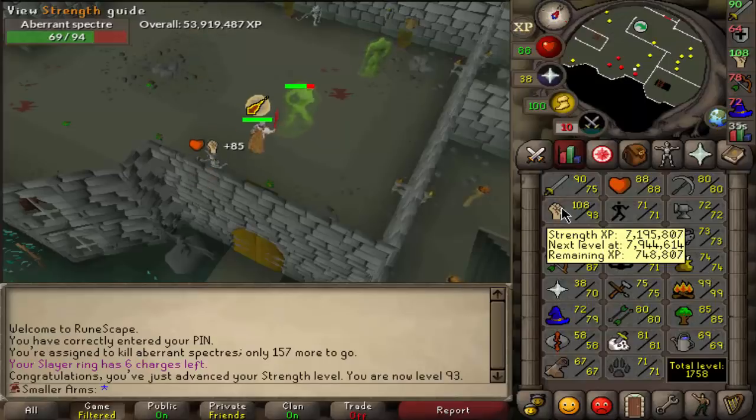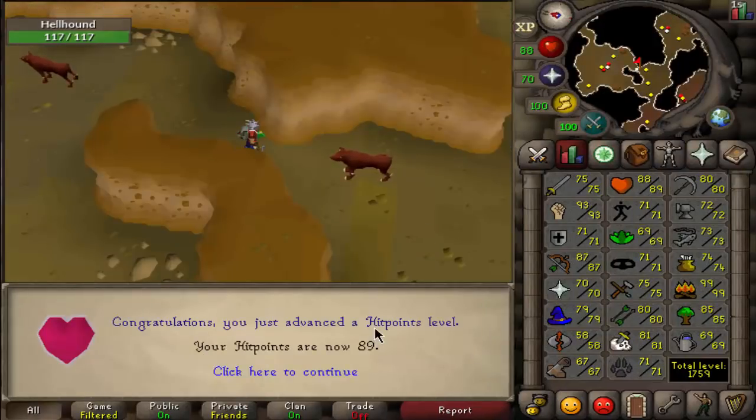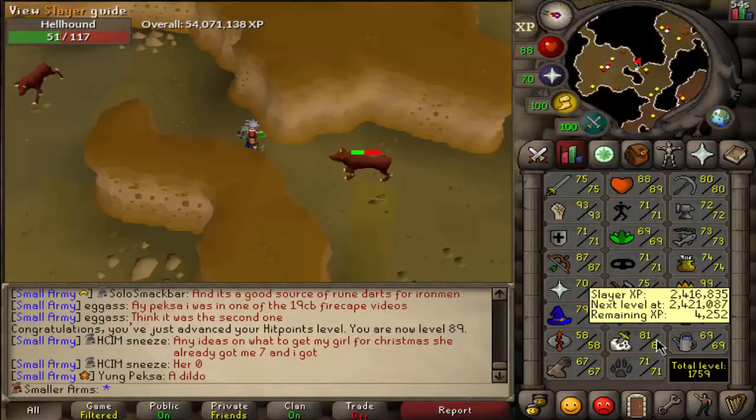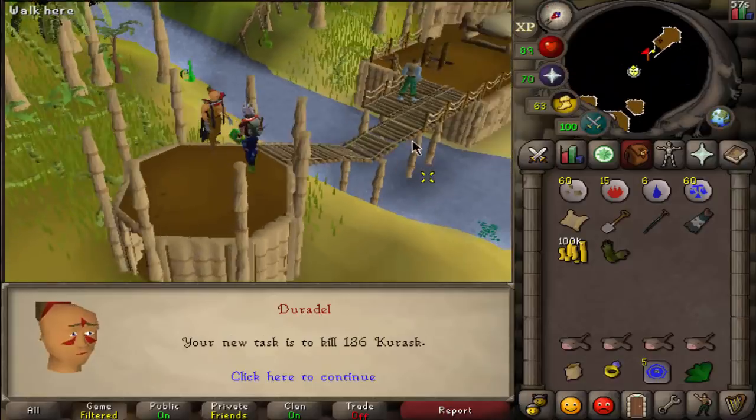There we go — 93 strength! 748k till 94. We're actually coming up on 82 slayer right now as well. There's 89 hitpoints. We just got a combat level recently so it'll be a while before 104, but next up is 82 slayer.